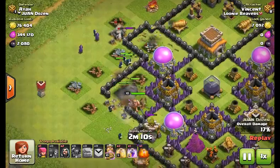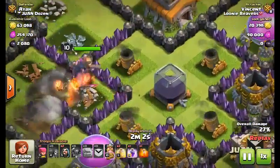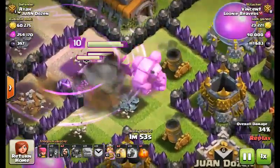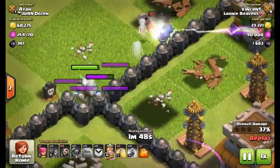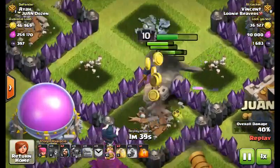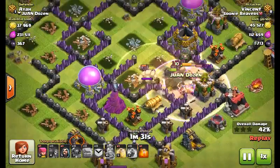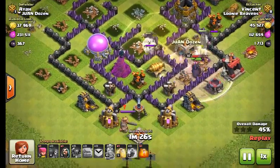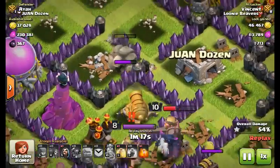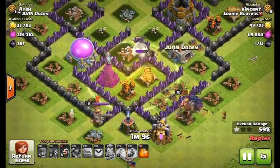Someone might be asking why I forgot the details of this raid — mainly because I recorded it yesterday around 9pm but nothing saved. I put a heal spell for the golem. As you can see the golem was just attacking the wall instead of tanking for the wizards, and I dropped a heal spell when I saw the golem going low. I also put a heal spell for the Barbarian King — and then it went beast mode.